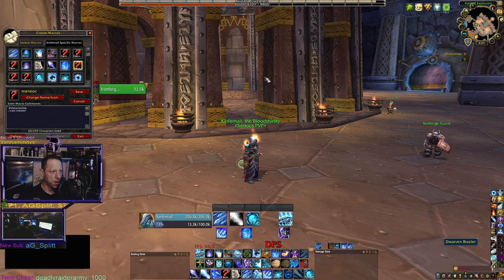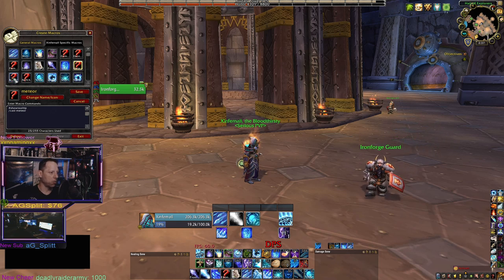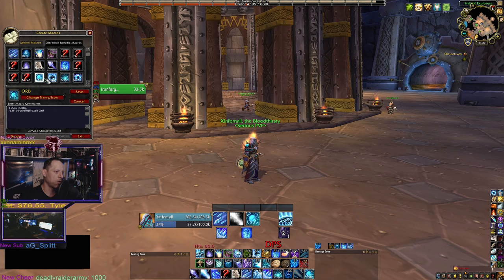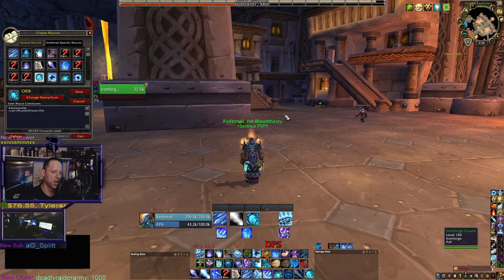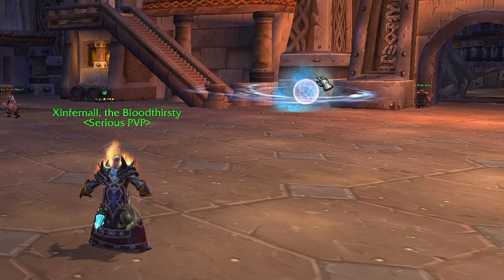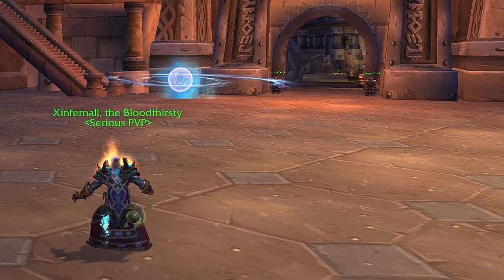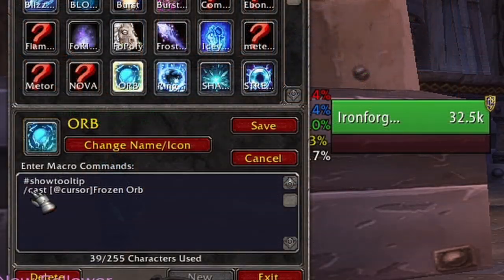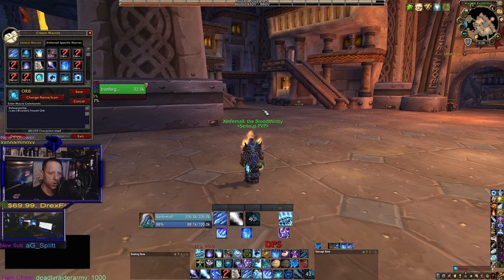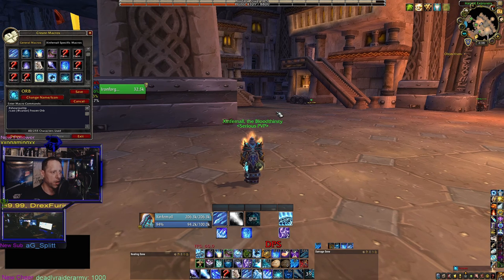Now that we're in the Frost spec, let's bring up the macro tab. You can see all the question mark macros that weren't active in Fire are now activated. The at-cursor macro I use for Frost is for Frozen Orb — instead of placing a green targeting icon, wherever I throw my cursor is where the orb casts. The syntax is: #showtooltip, /cast [@ cursor] Frozen Orb. You can see the orb popped up right there.